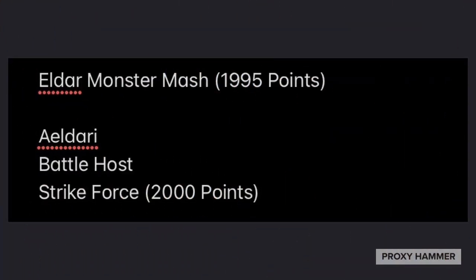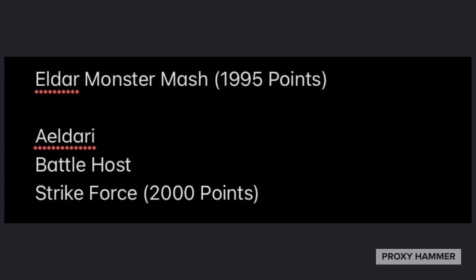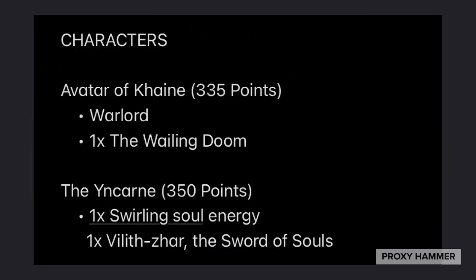This list is a Strikeforce list at 2,000 points. I got it up to 1,995, which is about as close as we're going to get with a list like this. For my characters, I have the Avatar of Kain as the Warlord with the Wailing Doom, and of course the Yen Karn as well.